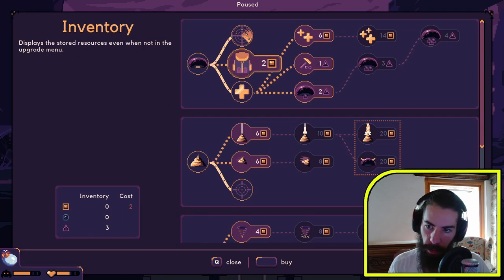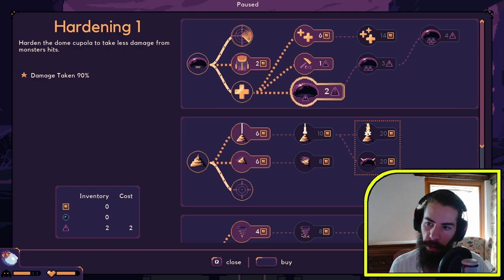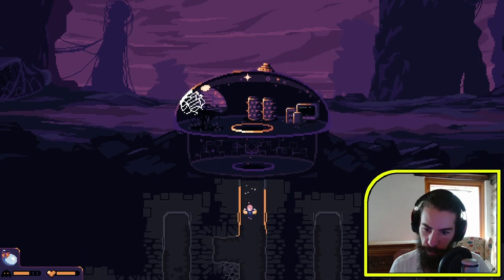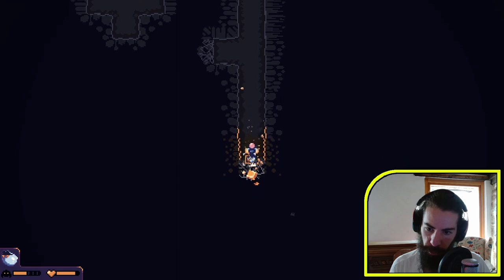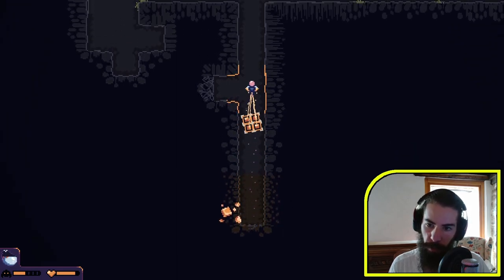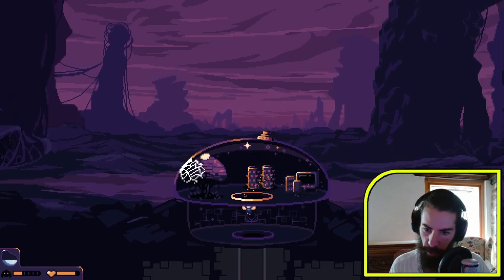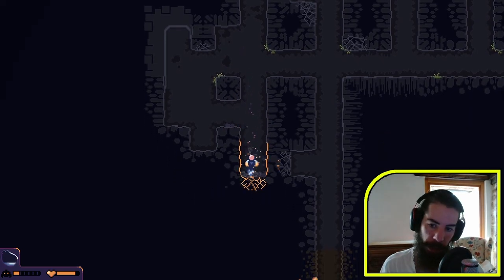We are starting to need other resources than gold. Let's keep going. We reached the second layer — it does seem to be inspired by Motherload as well. And I think they're making a second Motherload game, which is a pretty interesting game. So Motherload was basically just this mining part of this game.